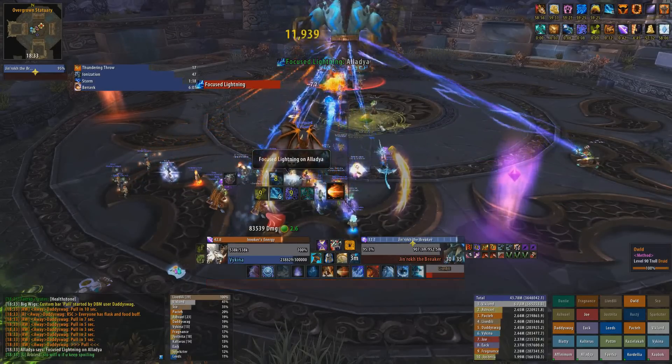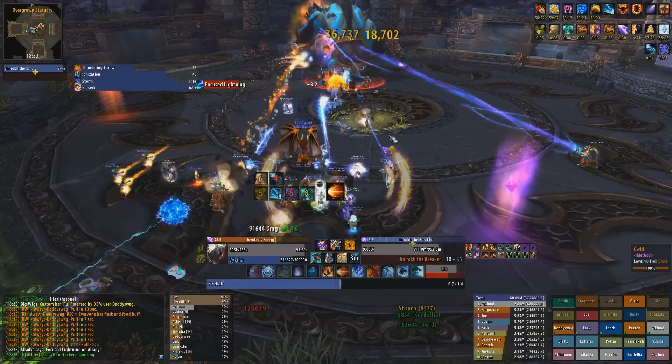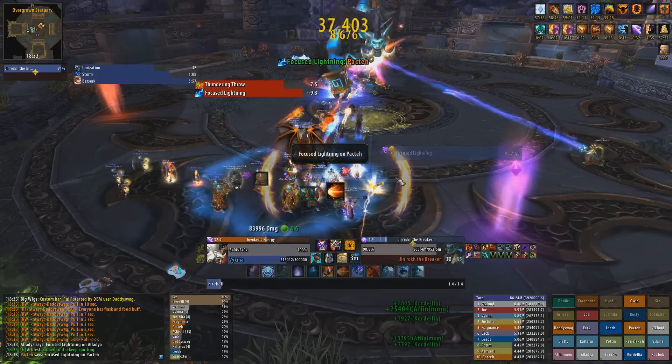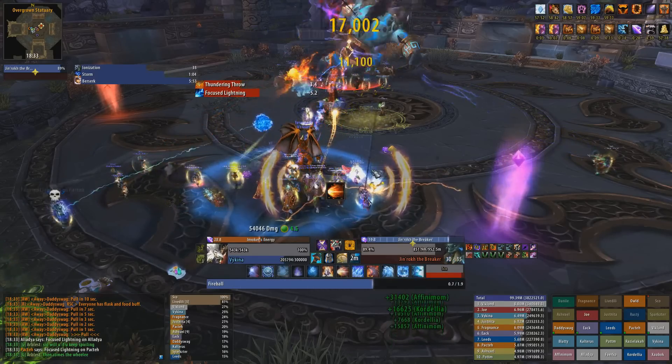Talents you should take for this fight are pretty much down to personal preference. Temporal Shield is nice to use at the start of the lightning storm for a bit of bonus healing, whereas Ice Barrier is good to use when you're dropping Law. Greater Invis can also be used in the lightning storm to tunnel for a few seconds, whereas Cauterize is your nice safety net.